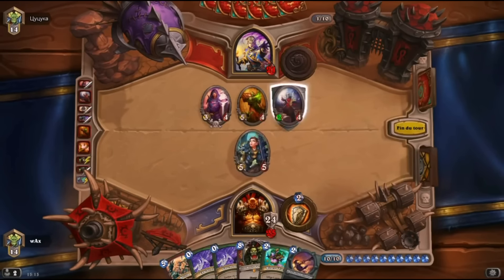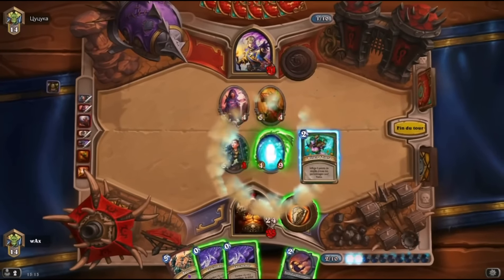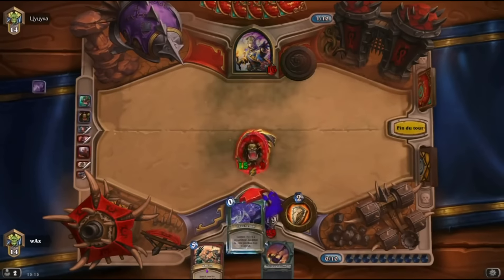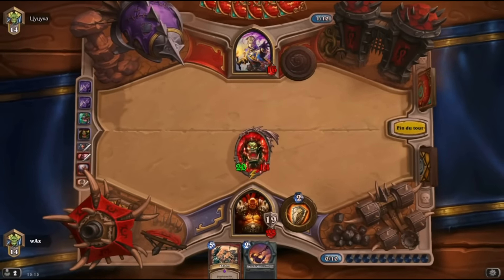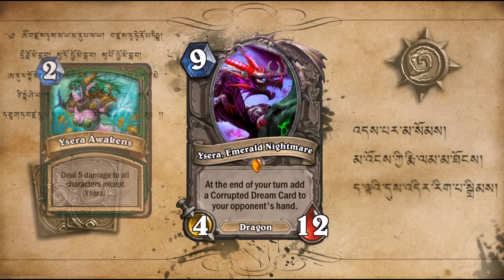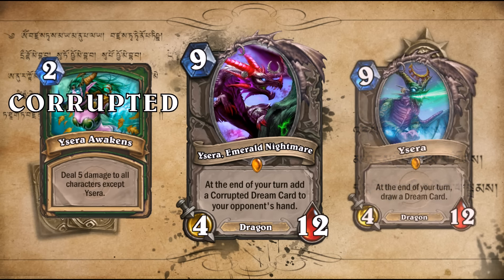Ysira is a legendary that gradually builds card advantage, gaining minions and powerful dream cards the longer you have her on the board — the stronger she is and the more value you get out of her. What could an evil, corrupted Ysira bring to the table? Well, she's still 9 mana, 4/12. At the end of your turn, add a corrupted dream card to your opponent's hand — essentially the opposite of Ysira. She now gives your opponent cards instead of yourself, gradually filling their hand with nightmares.